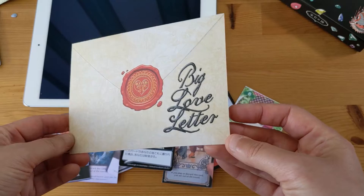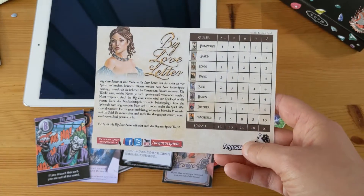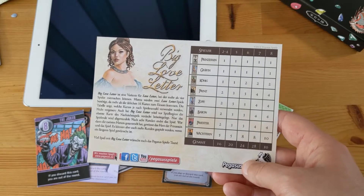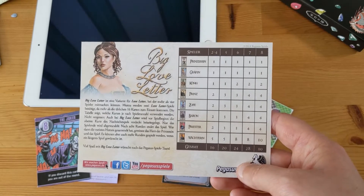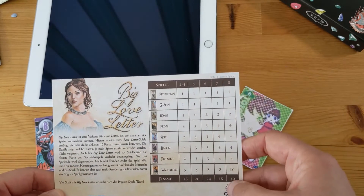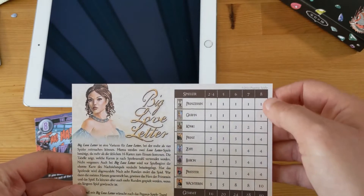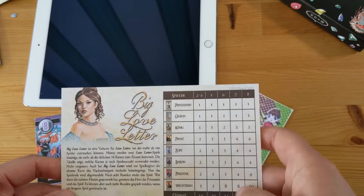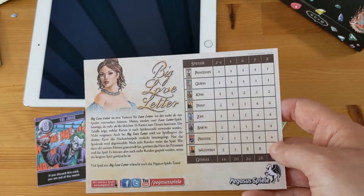If you want to play with more than four players with the standard version, there's something called Big Love Letter. It's a way to combine two versions or two sets of Love Letter to play with up to eight people. If you want to play with eight, you add all of them together twice — two sets — except for the princess and the countess, everything else is in there at double the usual amount.